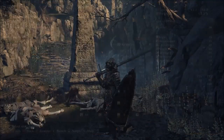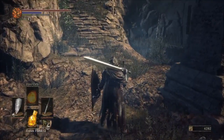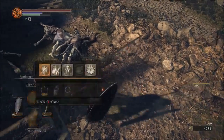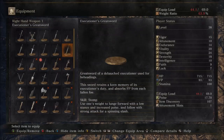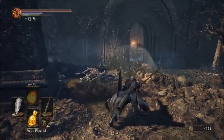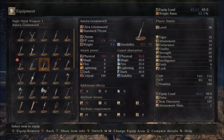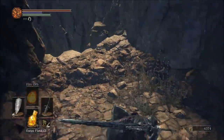I like the noise as well - thrust attacks. What about the little greatsword we picked up? The Executioner's Greatsword - a debauched execution tool used for beheading. The sword retains a keen memory of its execution duties and absorbs FP with each fallen foe. Interesting - it's a bit shorter than the others. I do like the look of this Astora one though. I'm so spoiled for greatswords, although I've got my ultra greatsword which is the one I want to use.